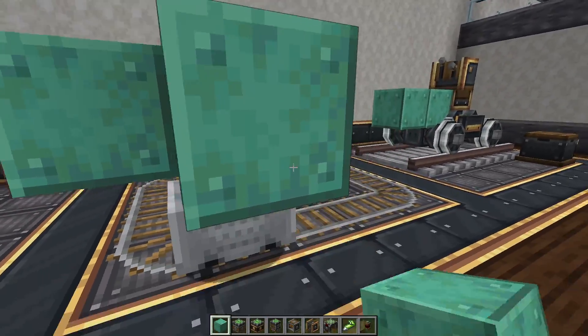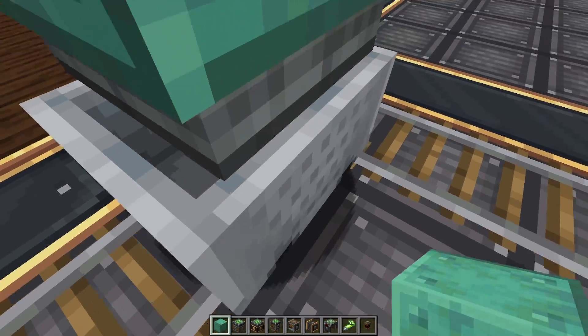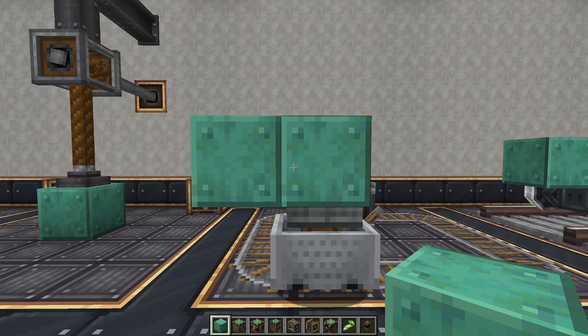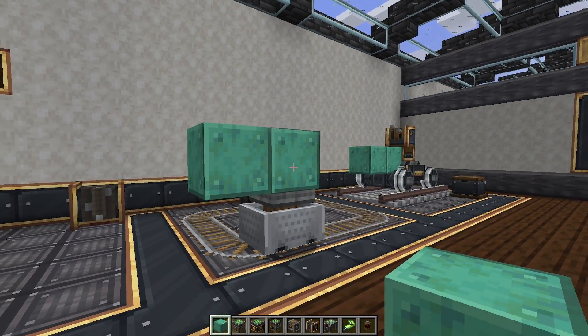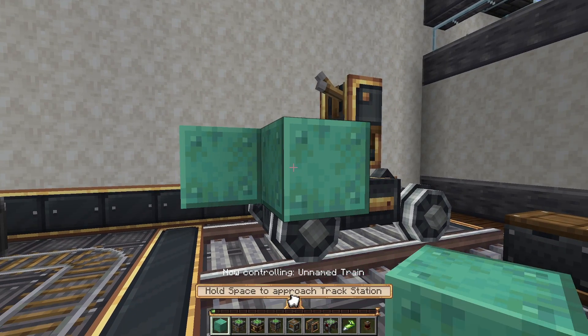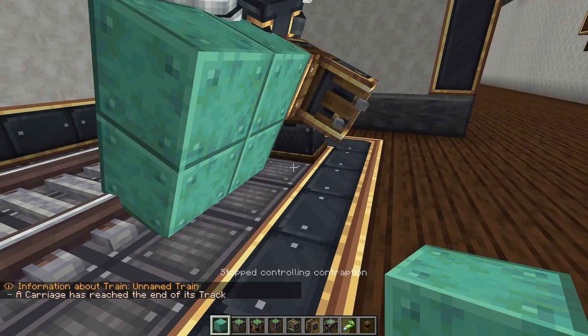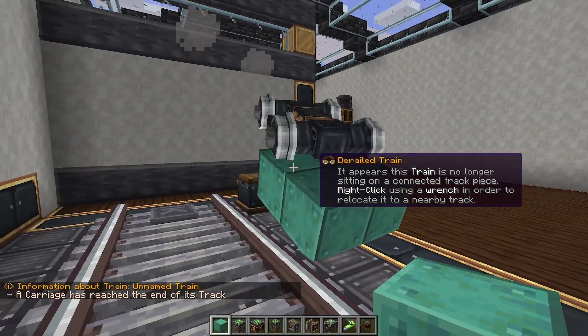This also works with your mine carts. You can nicely build on these and then push them around, which is really quite nice especially for big drill contraptions. And of course as we've already seen it works with trains even when they're moving. One feature this adds is derailment.